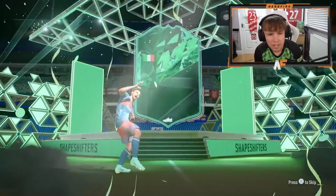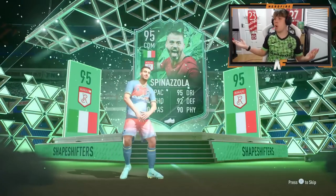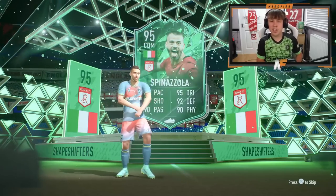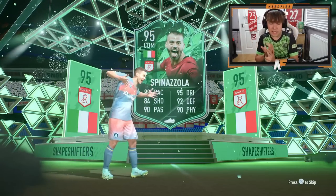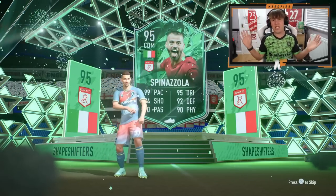On to the Shapeshifter pack — Shapeshifter Player Pack, any Shapeshifter from Team One. I thought it was a Tah when I first saw it but it's Spinazola — actually a very good card, five-star skills, 99 pace. That's a very solid pull, I'm actually pretty happy with that. I've got Kielini, I've got Tonali's Team in the Season, I've got Damian at right back — he links with all of them. Good way to kick off the video.